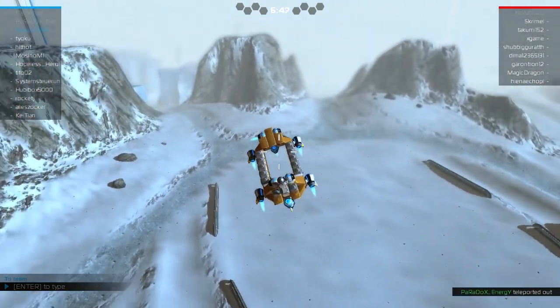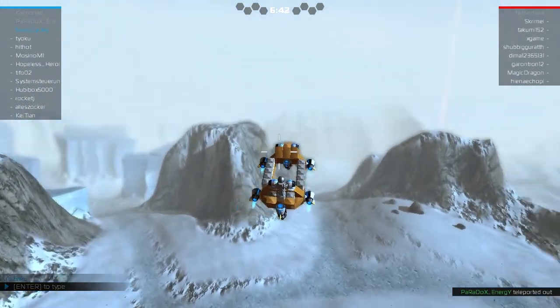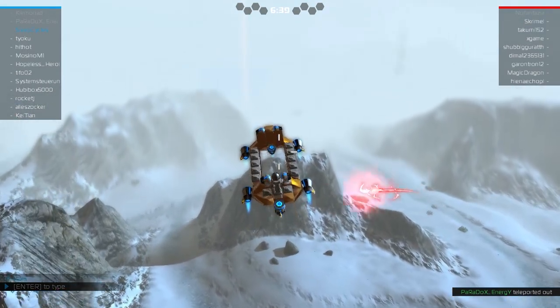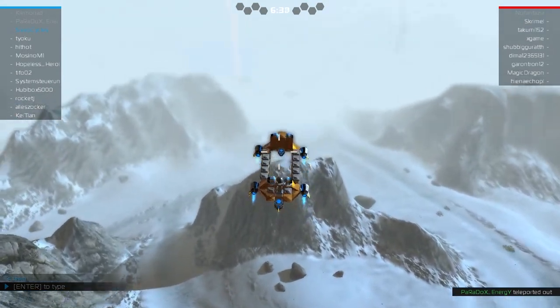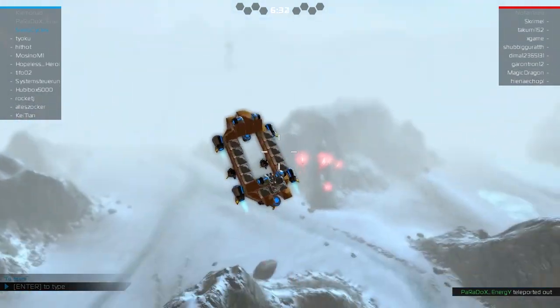The good thing about the Mark 2 Persuader - look at it - I'm up in the air and it can't hit me. We've got tremendous height. They can't hit us. Look how high I can go - I can go for days.